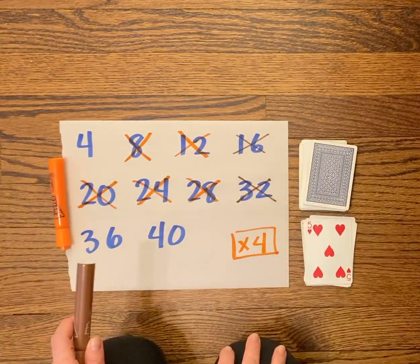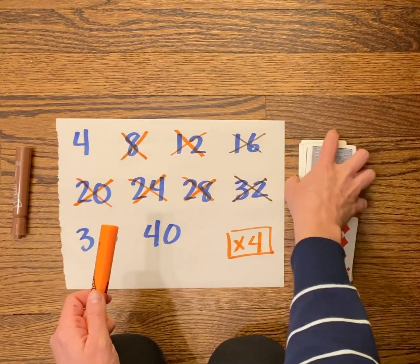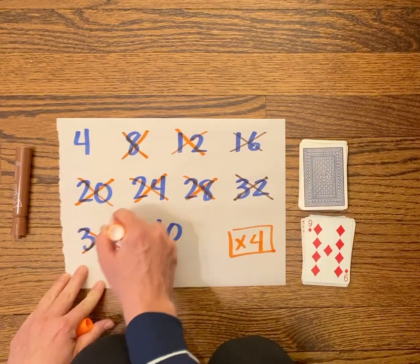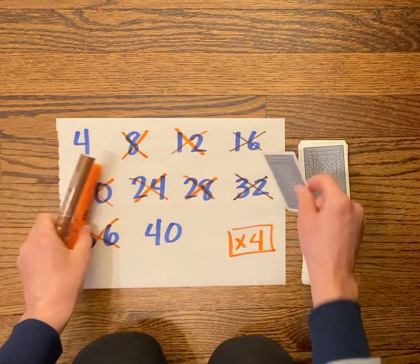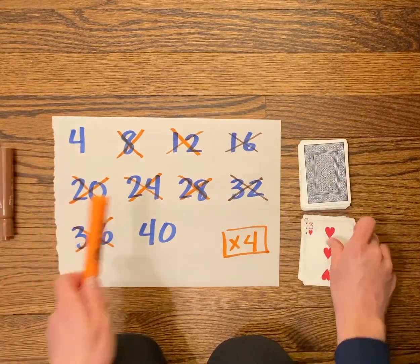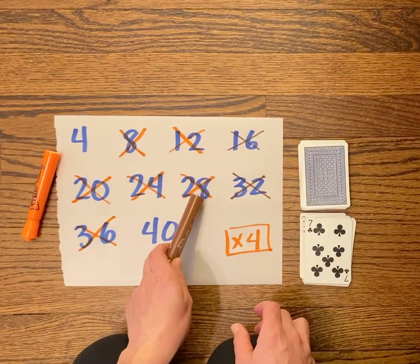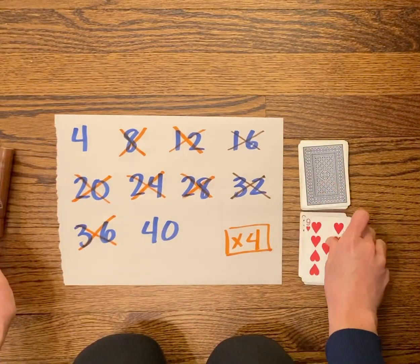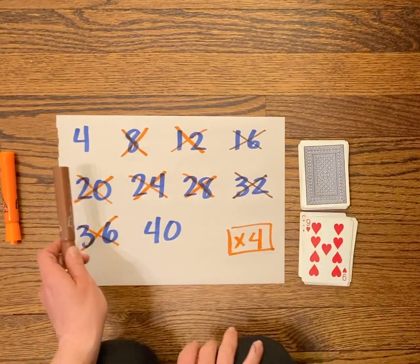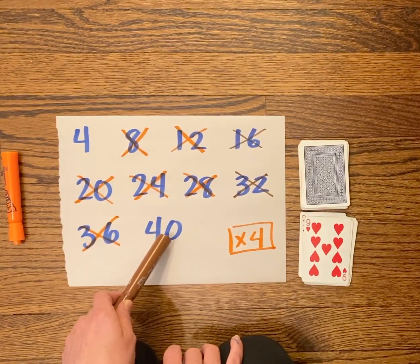Brown gets five times four — orange just took that, so brown loses its turn. Orange gets nine times four, already taken. Orange gets three times four, already taken. Brown gets seven times four — lose a turn. Orange gets nine times four — lose a turn. Now if I'm brown, I'm hoping I get either a one, because one times four is four, or a ten, because ten times four is forty.